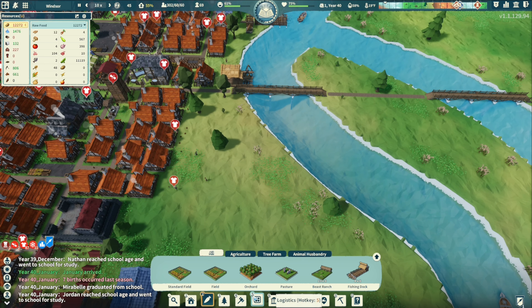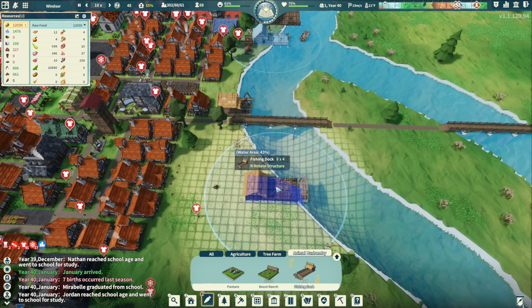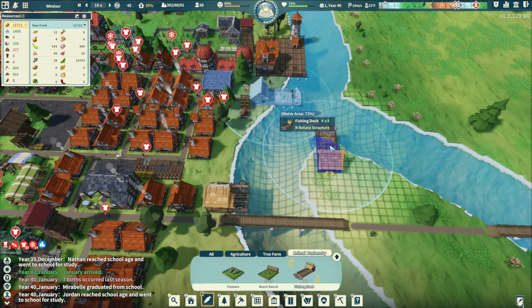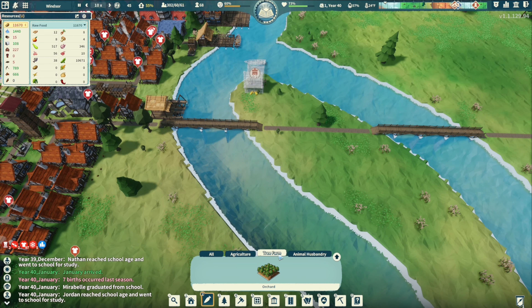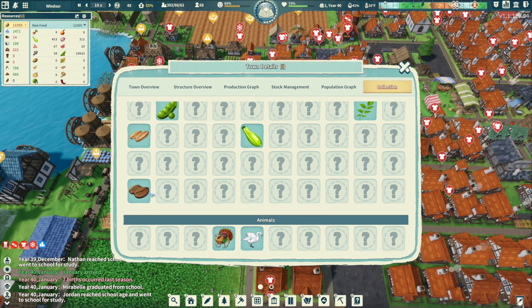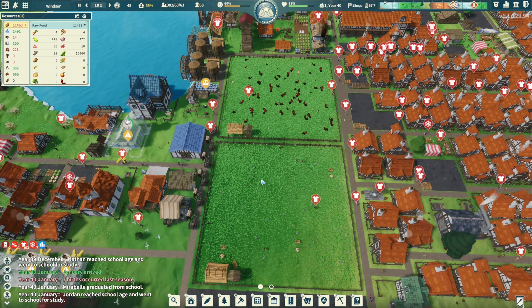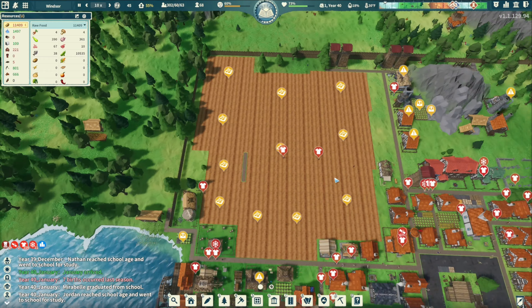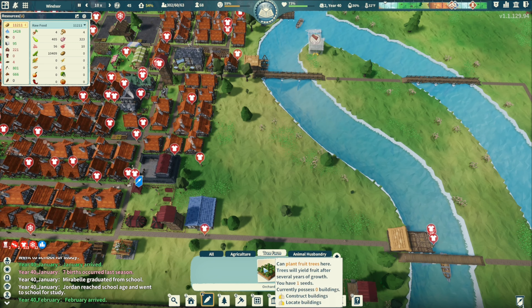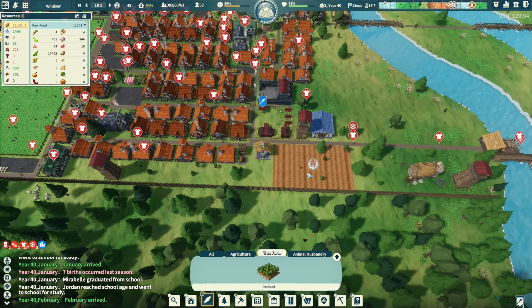Go ahead and get another fishing dock here. The fish water area - we need this. 73% coverage, that's good. Put one there. Why did it say tree farm? Oh - orchard. I don't have anything for an orchard right. Oh, coffee beans - I can get those from an orchard. It might be worth it to start getting some coffee beans out here. Let's see - orchard down there.